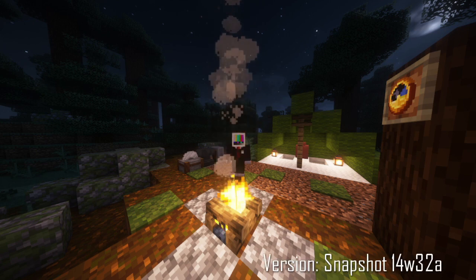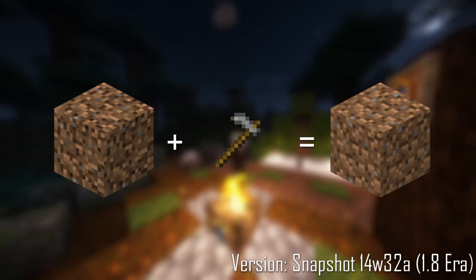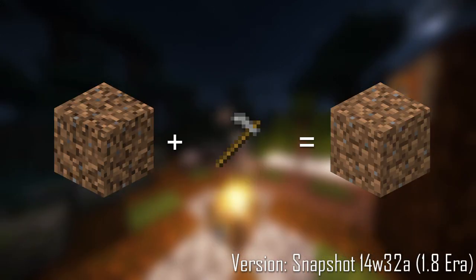In 14w32a, the tilling mechanics would change, as Coarse Dirt would simply turn into normal dirt when tilled.